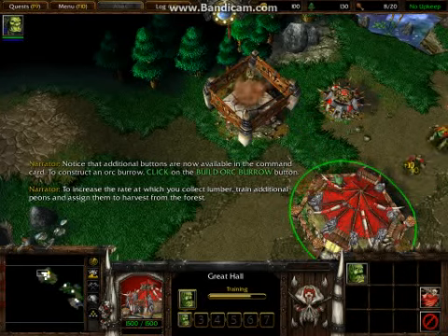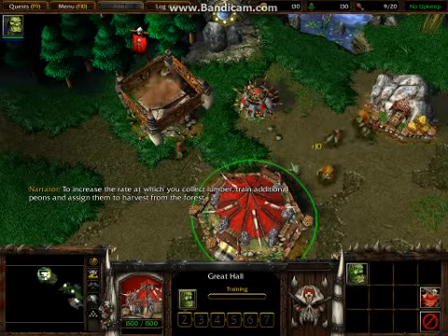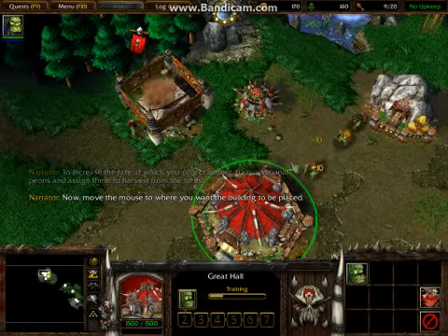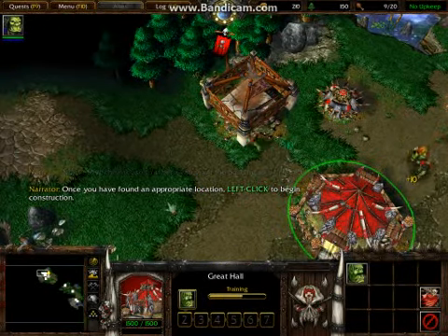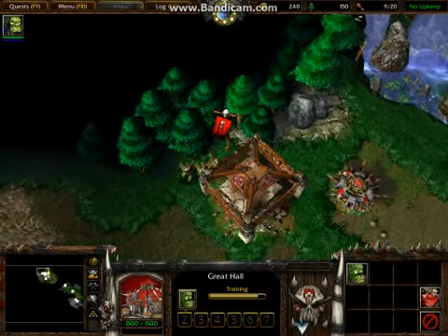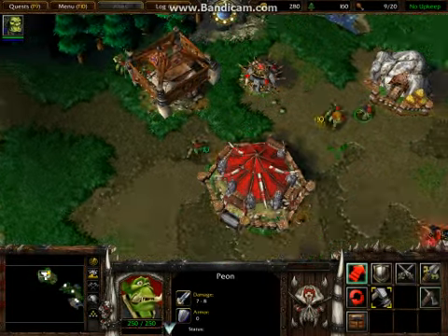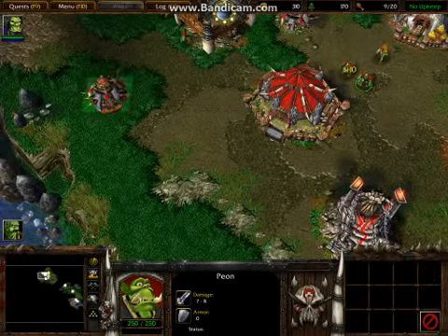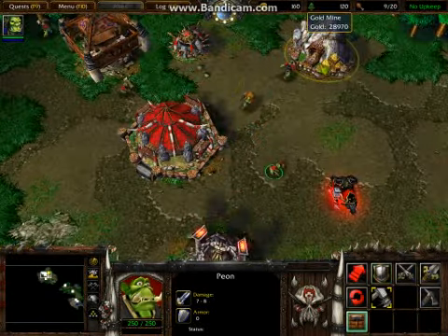To increase the rate at which you collect lumber, train additional peons and assign them to harvest from the forest. Now move the mouse to where you want the building to be placed. Once you have found an appropriate location, left click to begin construction. I think I'm going too fast for the poor man. Work, work.